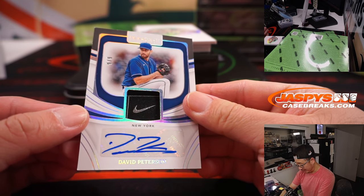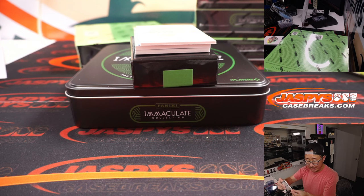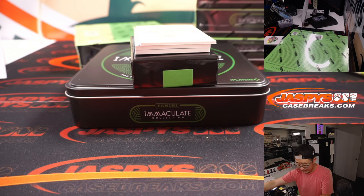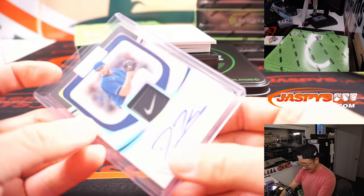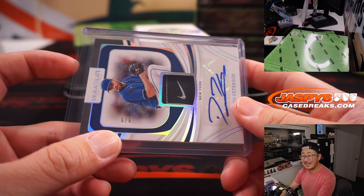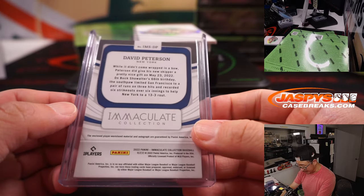David Peterson — piece of his jersey and autograph. Mets. Is that 6 out of 6 or 9 out of 9? That's a number block team.